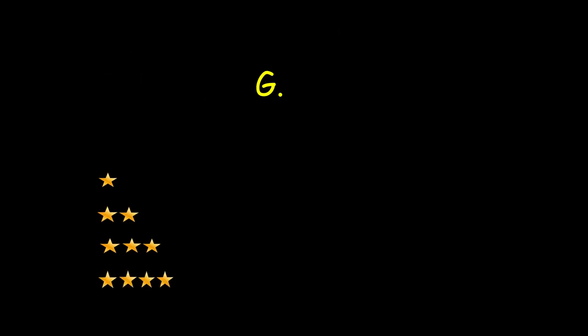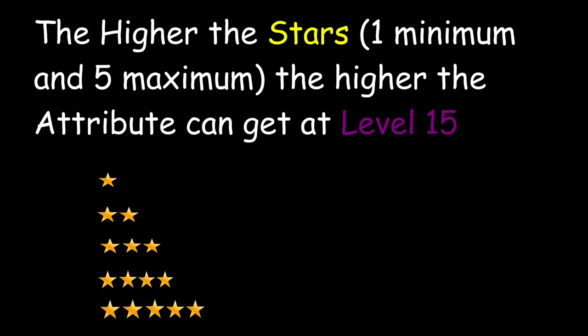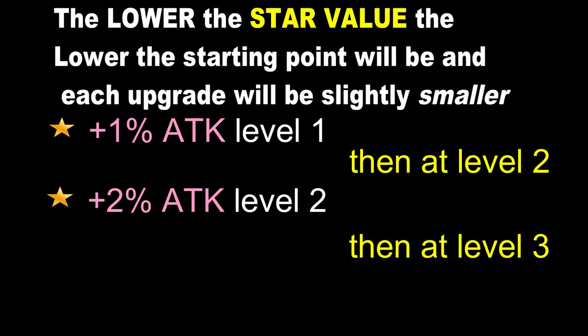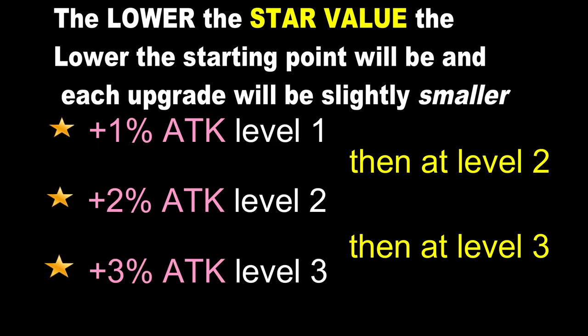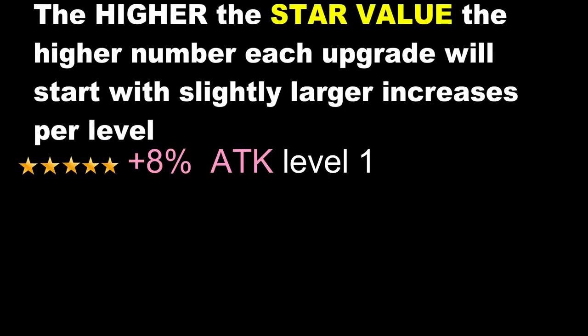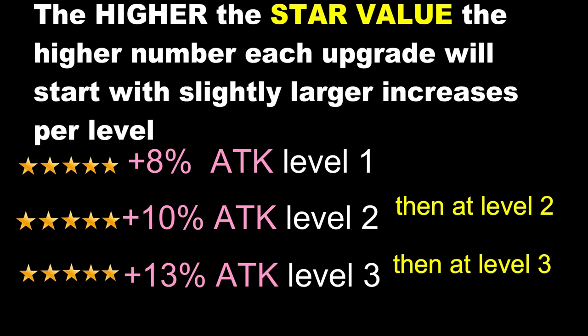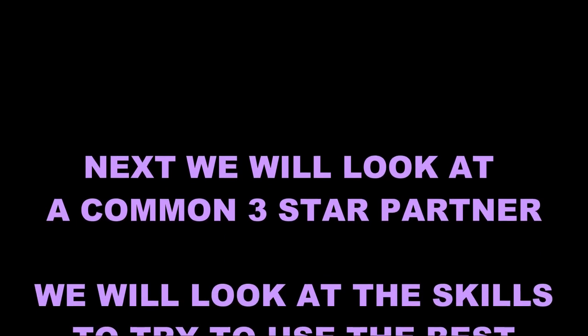There's a star rating on every war pattern, and a lot of people ask: should you upgrade or even use a one-star war pattern? Basically, the lower the star value, the lower the starting point and the smaller the incremental increases as you upgrade. A one-star might start at one percent and go up one percent per upgrade — so maxed out at level 15, you'd have fifteen percent. A five-star will start at around eight percent and scale up to forty-five or fifty percent at max. The higher the star rating, the higher the end result.